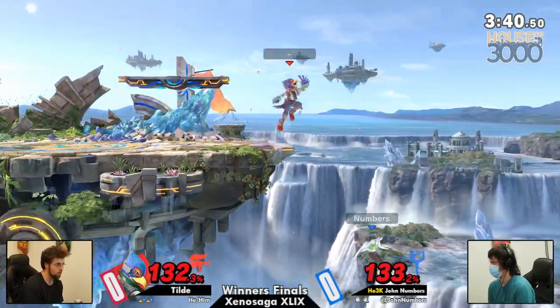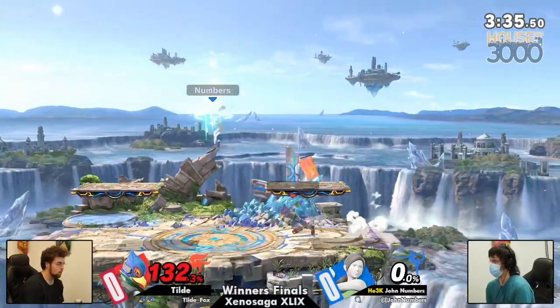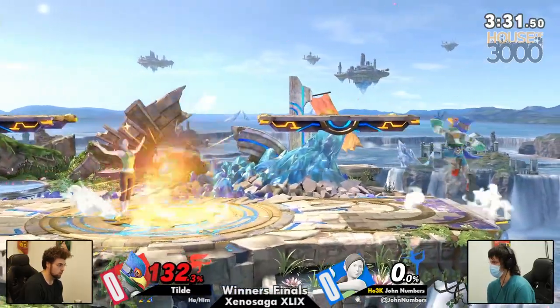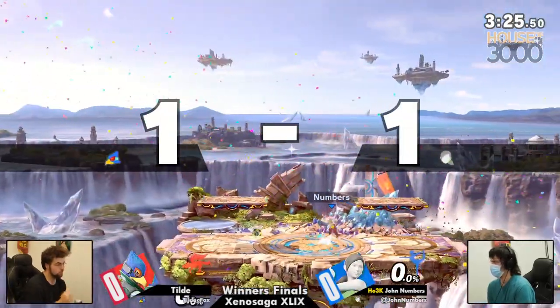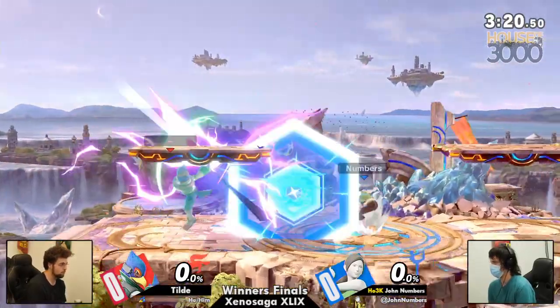That was a little bit cheeky and a half. The reverse hitbox on the neutral air gonna send Numbers offstage, Tilda then able to clean up the edge guard with just how much height you can get off the vertical space from that jump. Beautiful stuff from both players so far. Numbers gonna answer right back to an even game. And just like that, last stock situation.